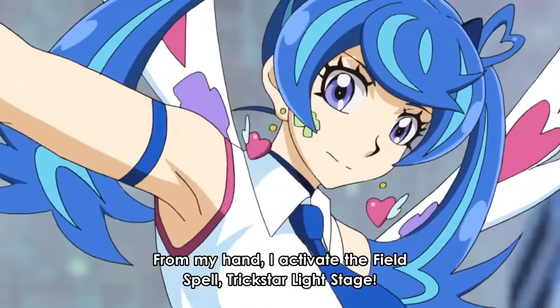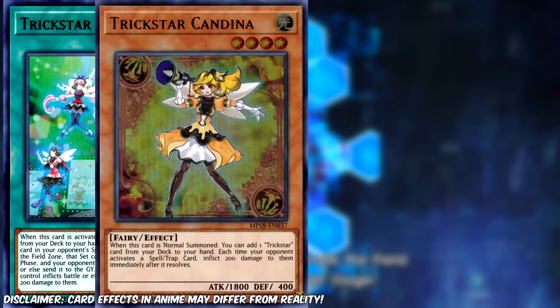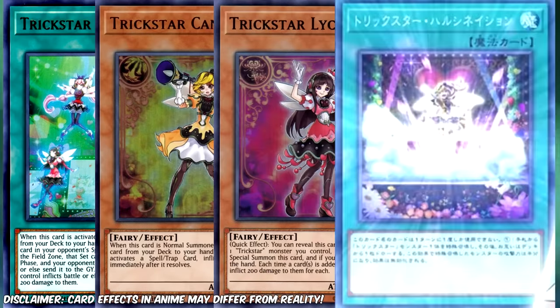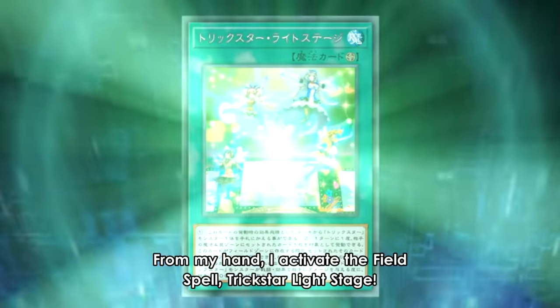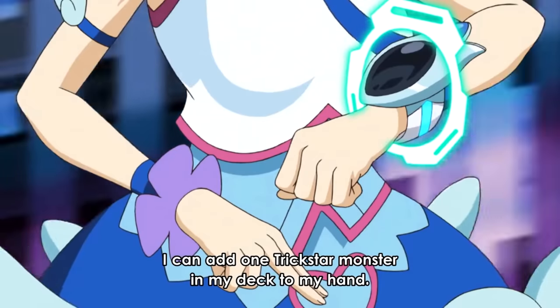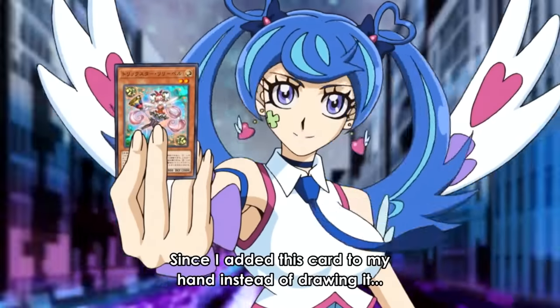Since this is a speed duel, her opening hand consists of only four cards: Trickstar Light Stage, Trickstar Candina, Trickstar Lycoris, and Trickstar Vision. She starts by activating her field spell, Trickstar Light Stage. When activated, it allows her to add one Trickstar monster from her deck straight to her hand. She adds Trickstar Lilybell.